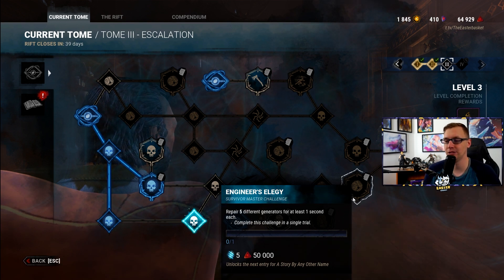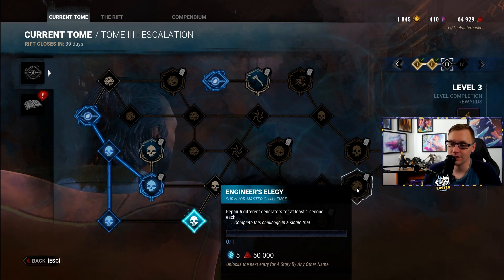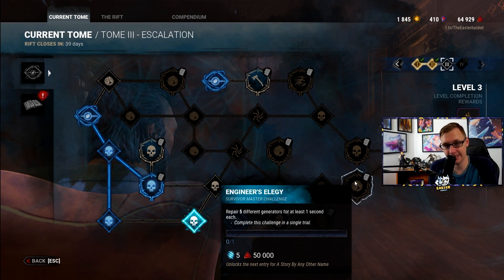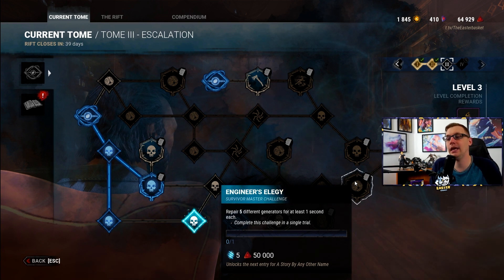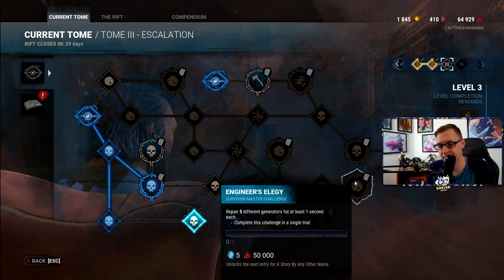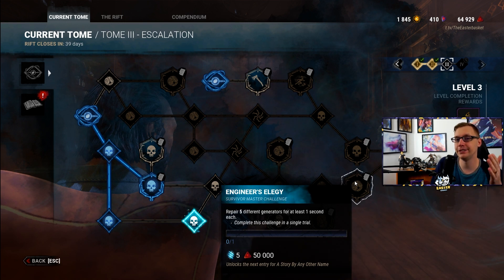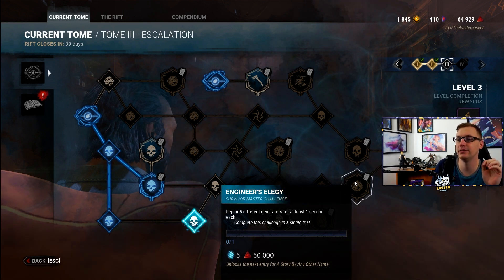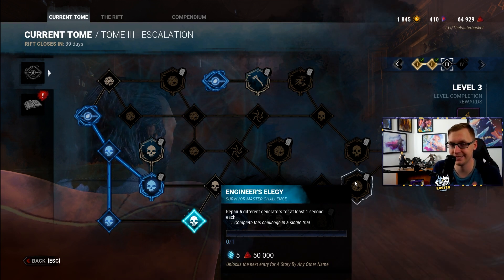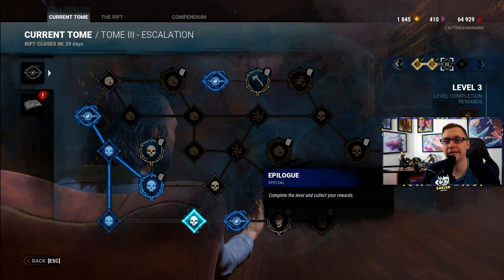Engineer's Elegy: repair five different generators for at least one second each in a single trial. You're just going to have to tap a gen and run around tapping more. Taking an iridescent map that reveals many objects by default is the best approach — tap a gen to activate the map, run to another gen you haven't been to, activate the map again, and use it to spot gens not yet highlighted. Running around tapping them should make this relatively easy to complete.